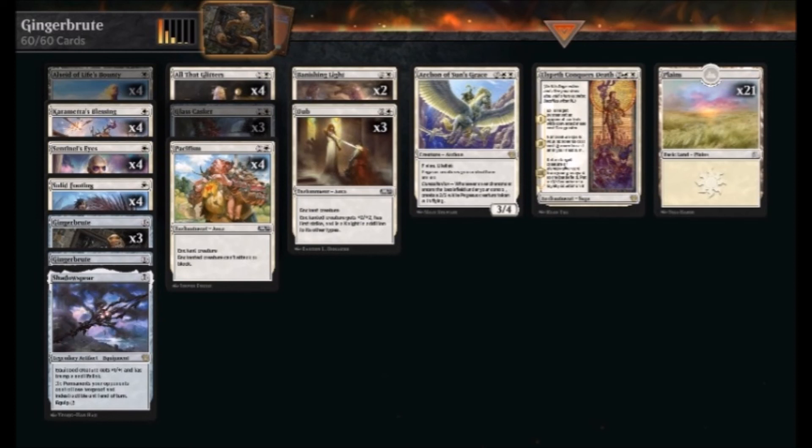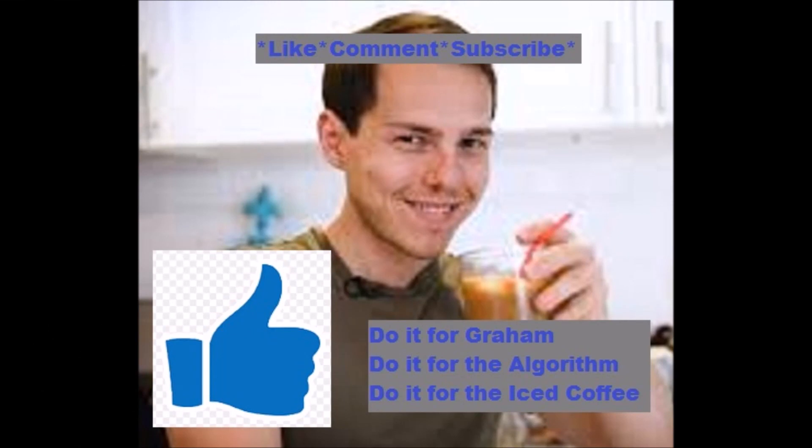So it's really just a matter of making some quick work here and picking up some cards. You should not have to use any wild cards to put this deck together, and it is something that will get some spectacularly good wins. You will have that joy of building your own Voltron creature around Ginger Brute, piling on enchantments to really pump him up and make him a serious threat, as well as having the tools to protect him in order to win the game. And with all that having been said, let me take this opportunity to invite you to like, comment, and subscribe as the budget way to support this channel so we can build our community even larger. Do it for the algorithm, do it for the iced coffee. Until next time, I'll see you in the arena.